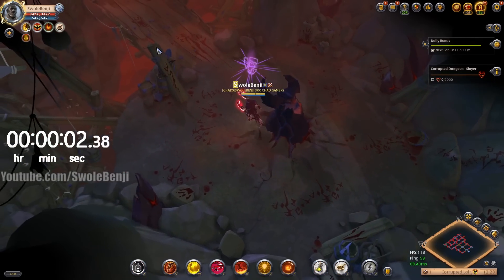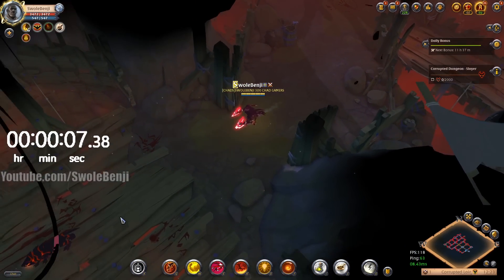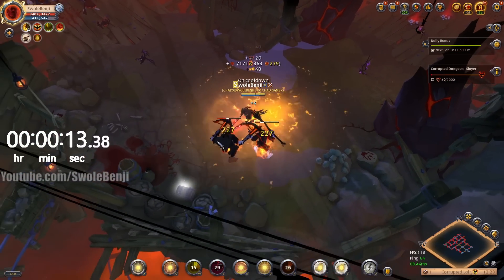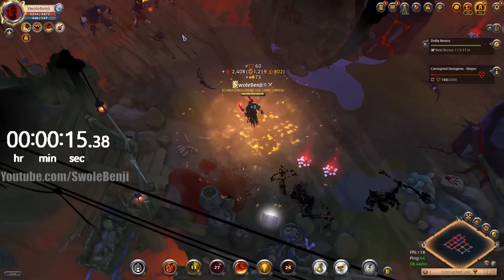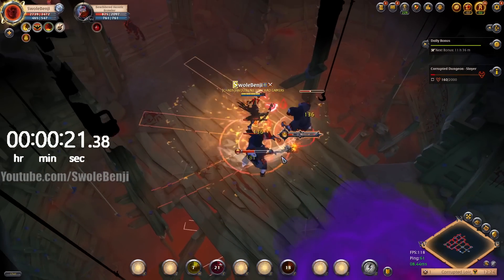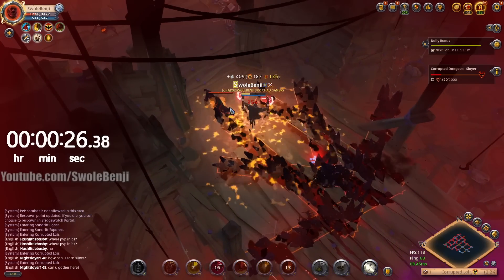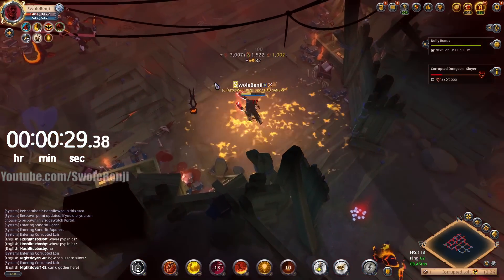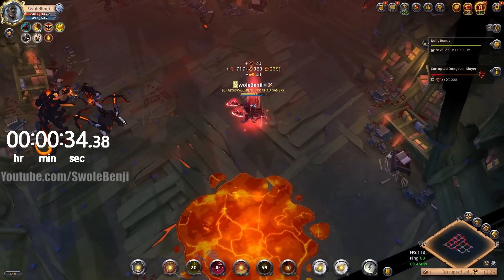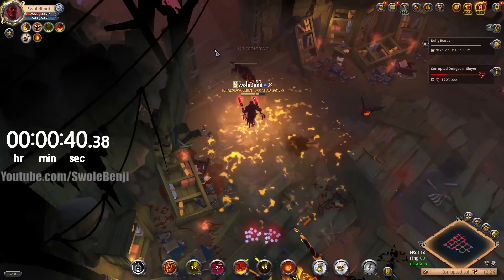As soon as I start moving, we start the timer. Let's burn through our run abilities — I want to make sure I use my W when I have an enemy to hit, to snapshot that damage. Hopefully they bleed out — they do. Activate the armor. I'm going to get blown back by that, so I'll try to hit it from the side so it doesn't knock me too far back.